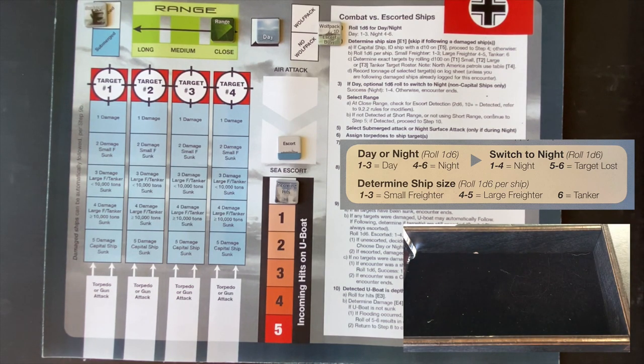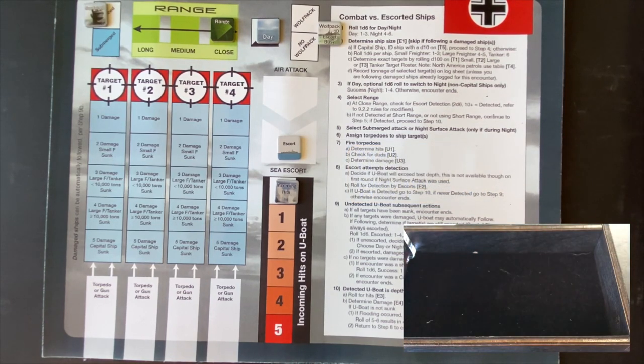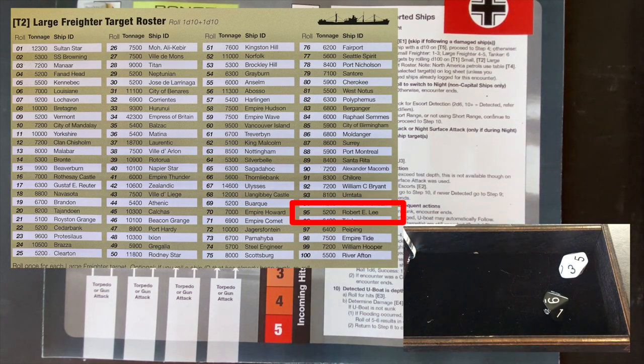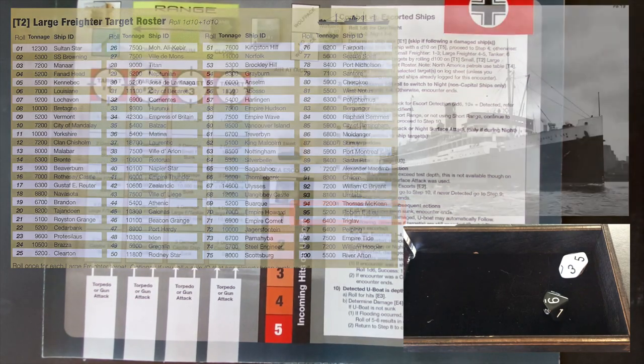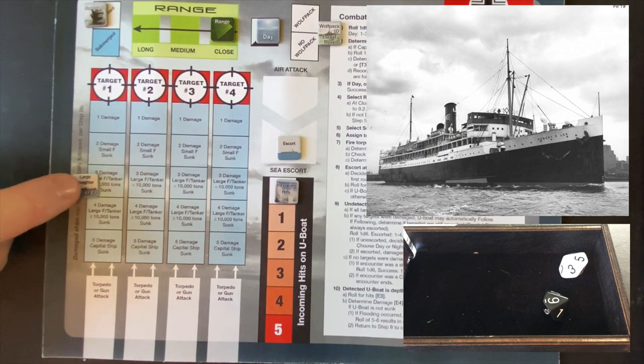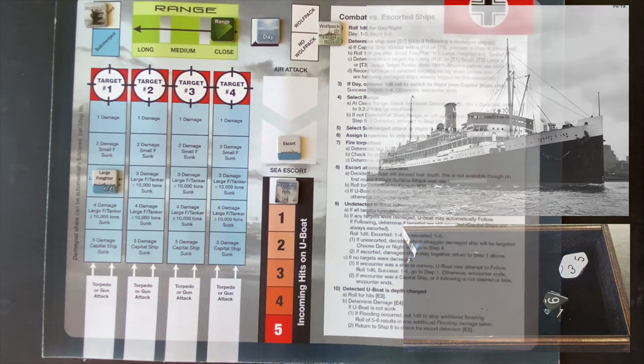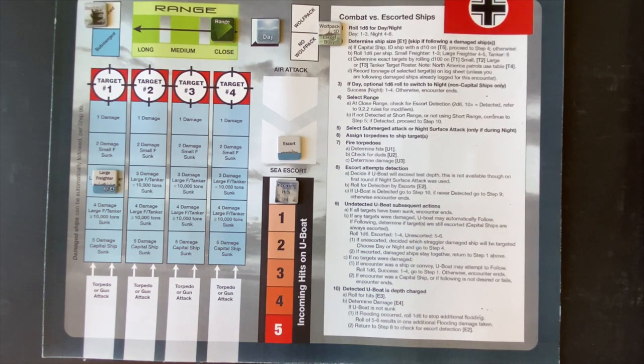We roll a four, which is a large freighter. We then roll to identify it: a 95 gives us the Robert E. Lee at 5,200 tons. A large freighter less than 10,000 tons sits on the three-hit marker. Now the question is: do we want to attack during the day or wait for night? If we wait for night and roll a five or six, we lose the target. Let's think about this.